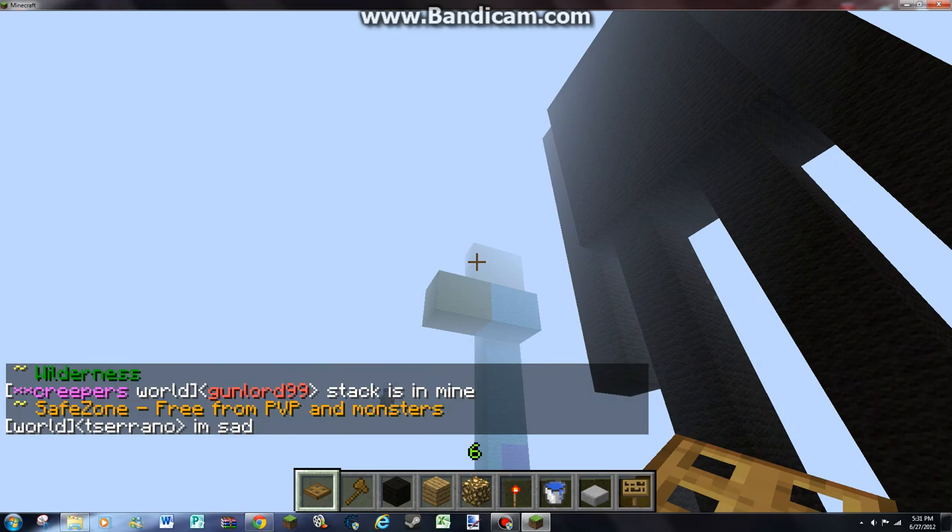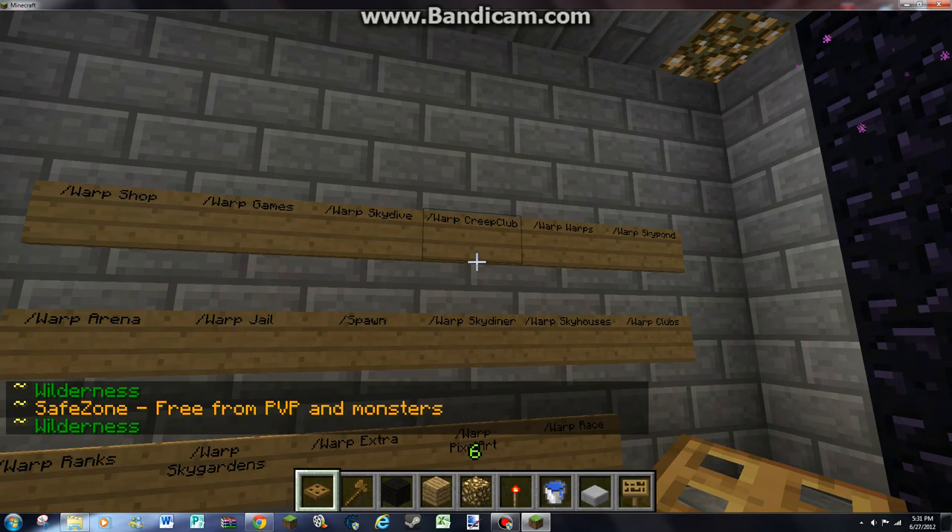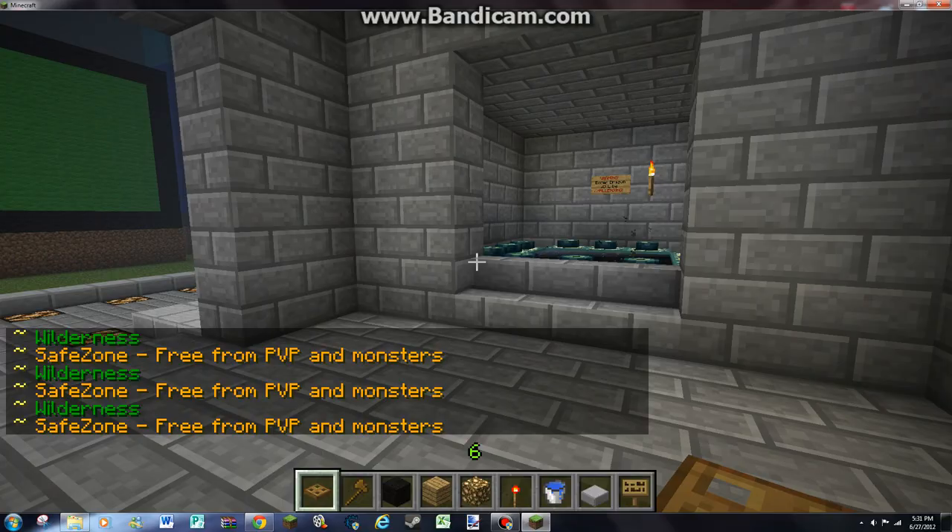When you come over here you'll see some mob statues. This line is really short compared to all of them. And here's all the warps — there's lots of them. And here's the nether portal and the end portal.